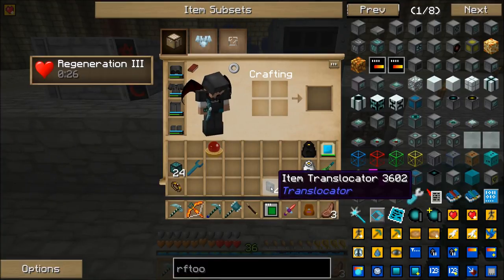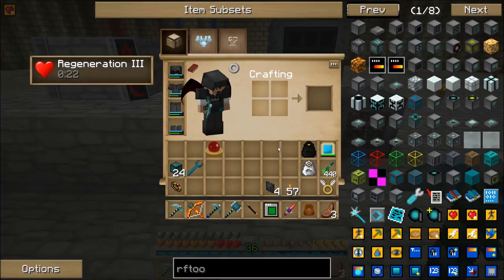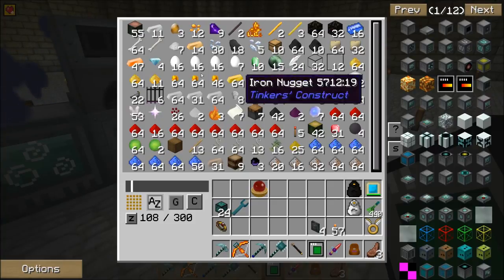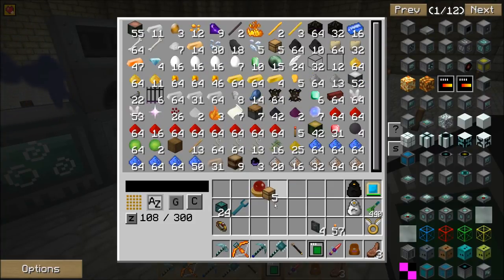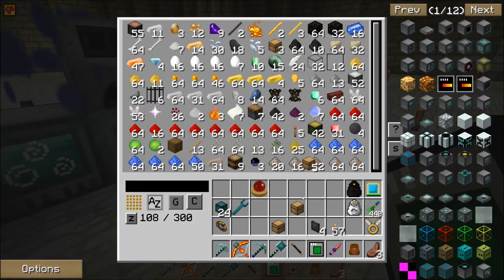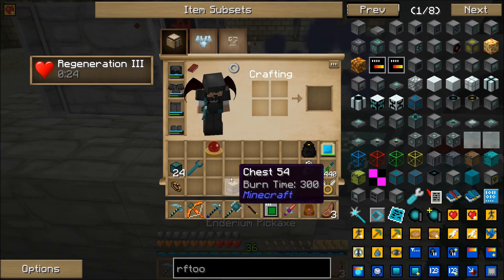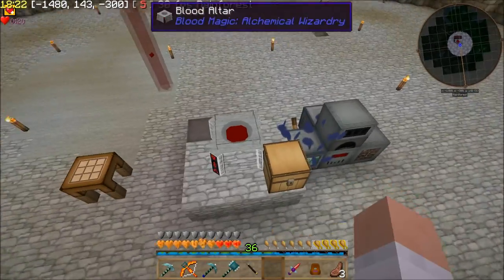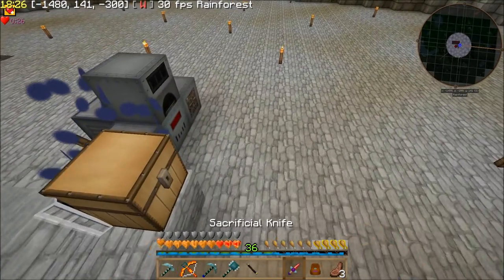I noticed that I made some item translocators — kind of expensive, but I think they're going to be worth it. I don't remember if I need a diamond or not for these to make them work the way I want. I'm going to have a chest — shift-click it in and it'll stack. You just drop it in there.